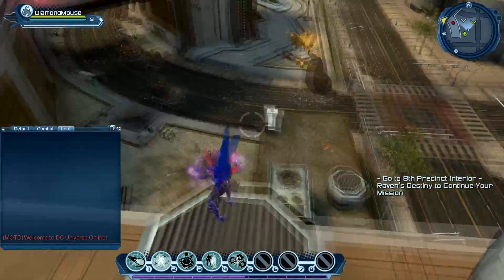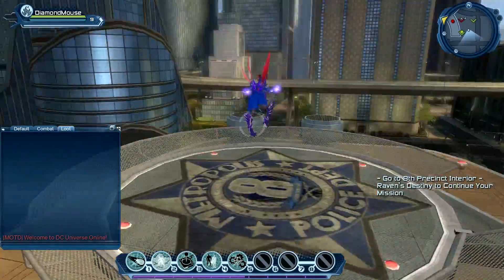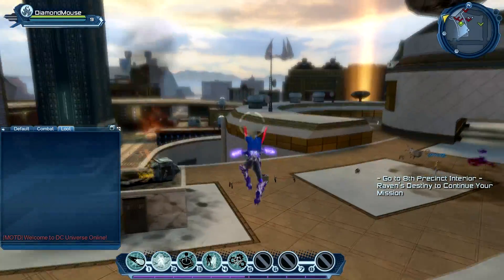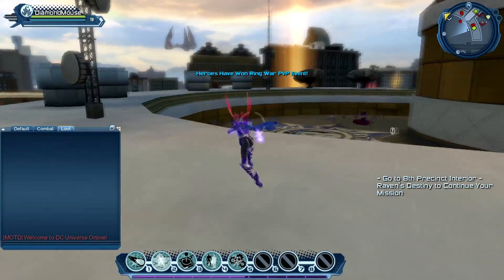When we last left off, we did these missions over here where we was trying to find the invisible portals. And now it wants us to go to the 8th pre-sent interior Raven's Destiny - that's a mouthful - to continue your mission. So I'm going to go there.